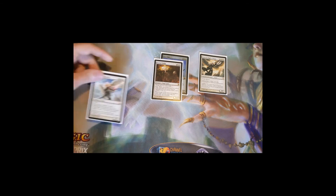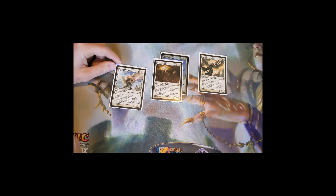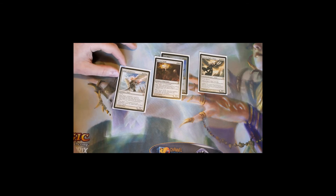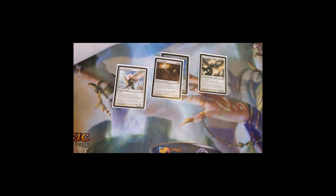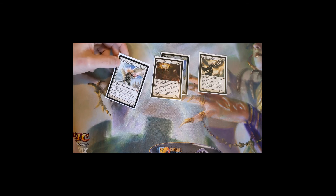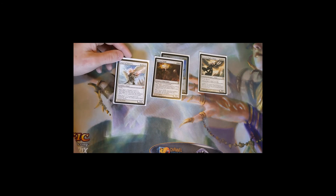Angel of Serenity is a seven-mana 5/6 flyer: when it enters, exile up to three target creatures from the battlefield and/or cards from graveyards, and when it leaves, return those exiled cards to their owners' hands. You can use it on your own graveyard creatures to protect them and reclaim them later, or to exile problematic enemy creatures. With Avacyn out, Angel of Serenity becomes indestructible and those removals become effectively permanent — opponents won't want to kill it since that means you get the cards back.